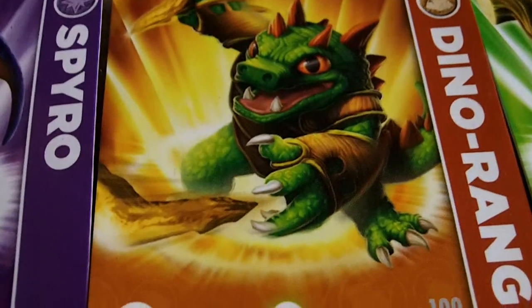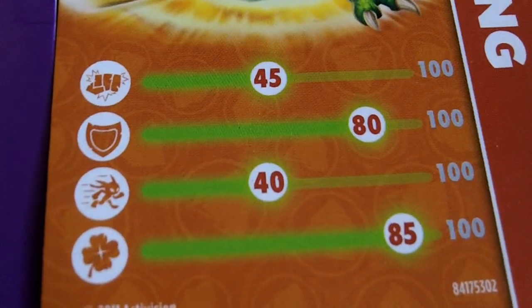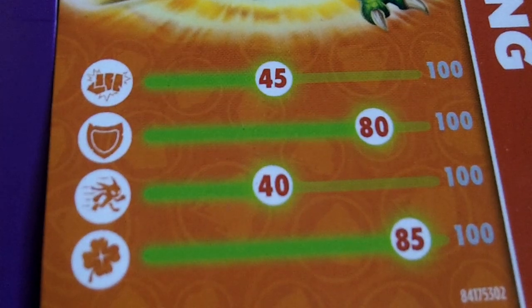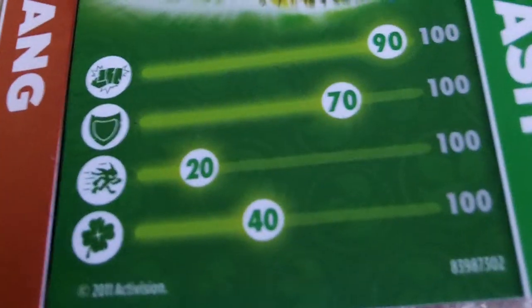Dino Rain — I'm just going to let you look at these because I don't want to waste time. He's got a good view of them. Next we have Stump Smash — wow, his damage is 90, it's nice. First ever single I got: Boomer.